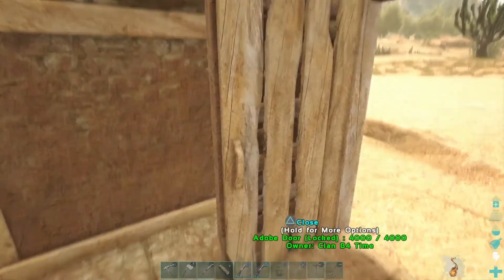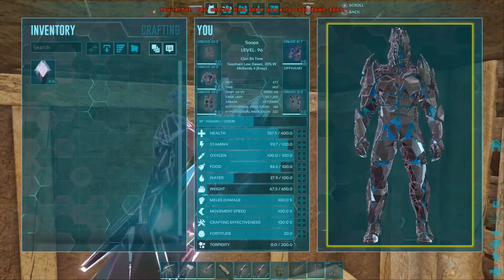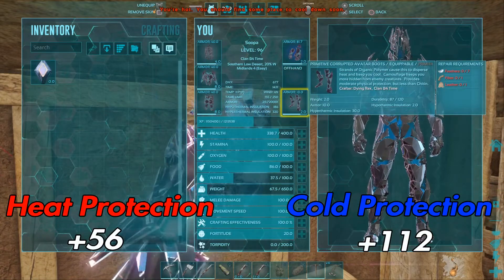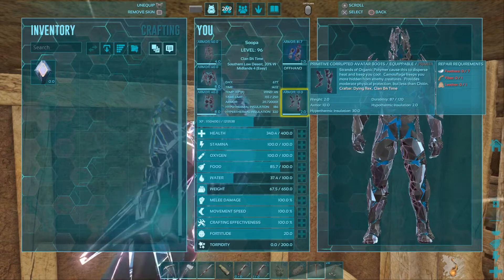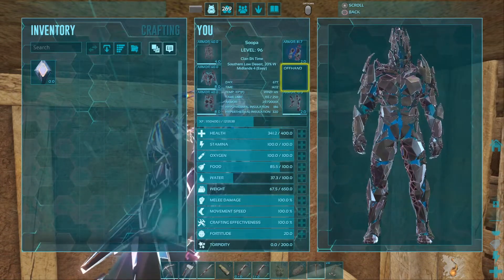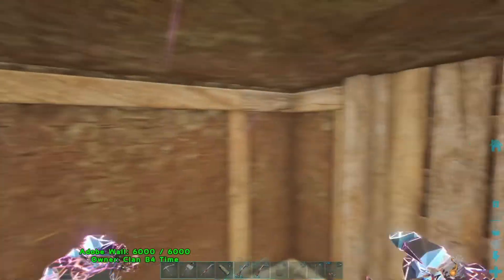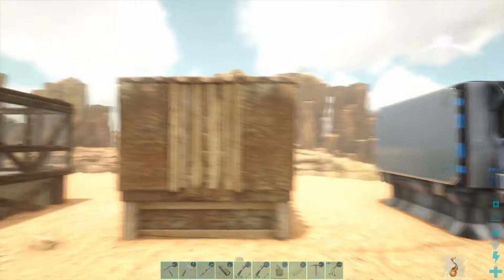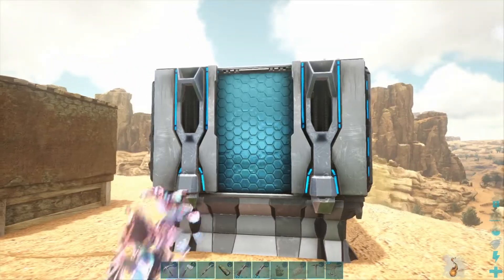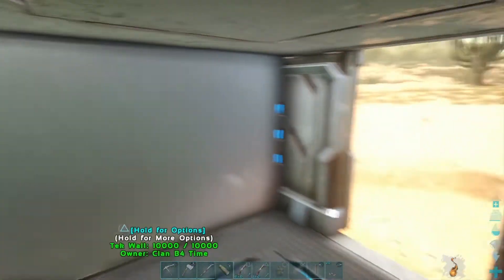Now checking adobe insulation. Adobe is pretty good against hyper, but I thought it was going to have more protection than the greenhouse and it actually doesn't. Once again good with the cold — it's all coming in around 186 on the cold side.